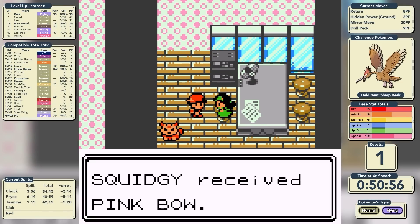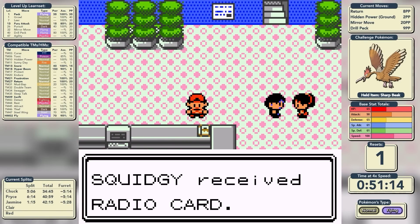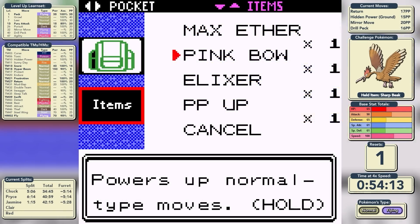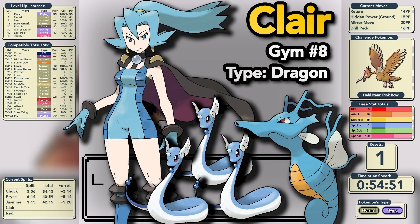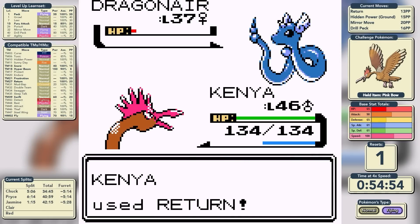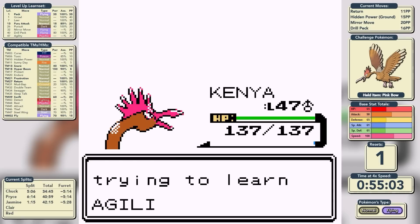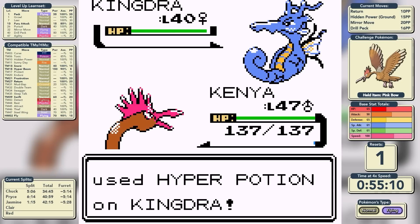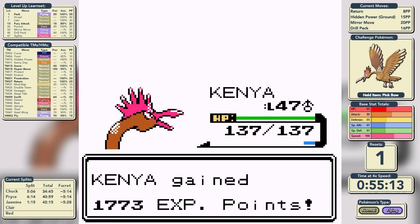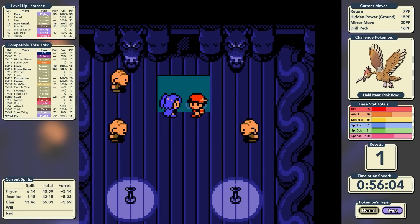Nothing of great importance happened with the rest of the Rockets, so we chat with Mary, get the Pink Bow, and pick up the Radio Card. We move on towards Blackthorn City for our final Johto Gym Leader — Claire, a Dragon-type specialist who leads with Dragonair. Return one-shots the first, second, and third Dragonair, so no Thunder Wave for us against Claire this time. We decline the option to learn Agility since our Speed stat is already high enough. We manage to take Kingdra into healing range after getting hit by Smokescreen, but Kenya has very good eyesight and knocks out Kingdra without missing — badge in a time of 56 minutes and 1 second.